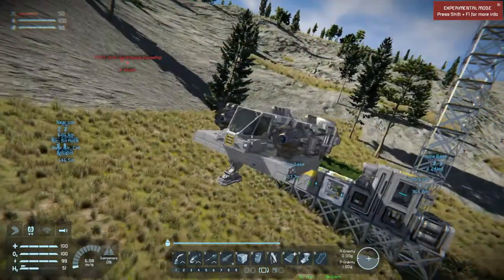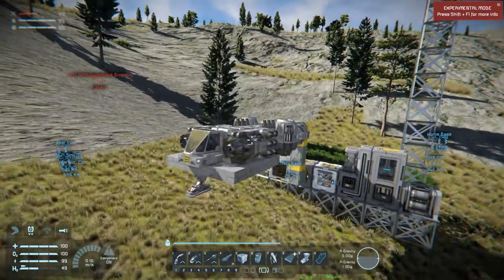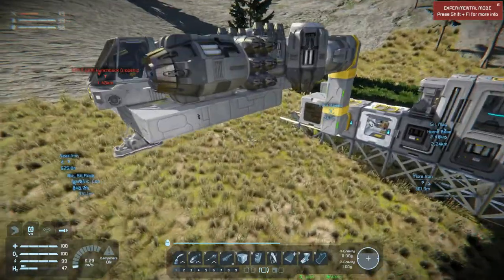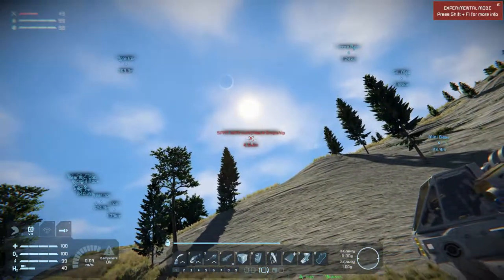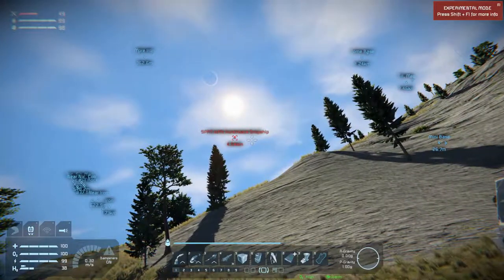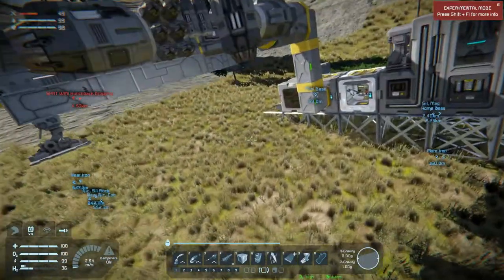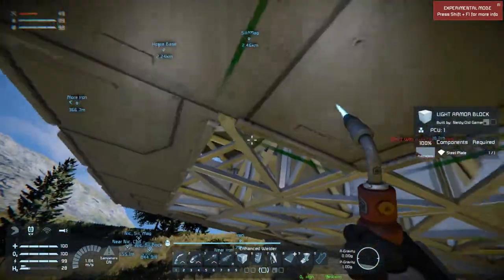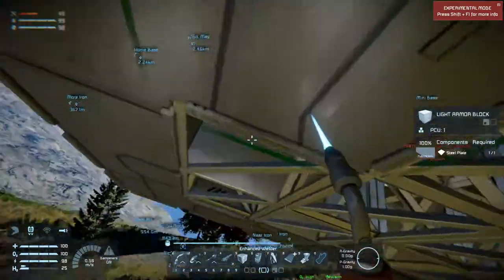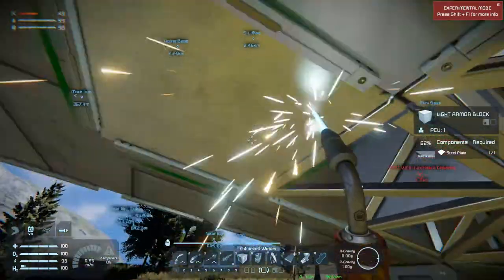Welcome back to Spatial Engineers folks. We are almost ready to start moving over to a permanent base. The dropship is moving away from us - that's good. Let's just finish up the ship real quick and then start moving over and building an actual base.